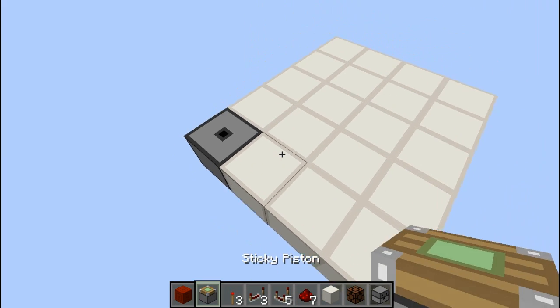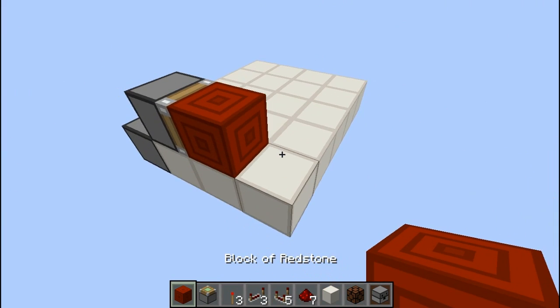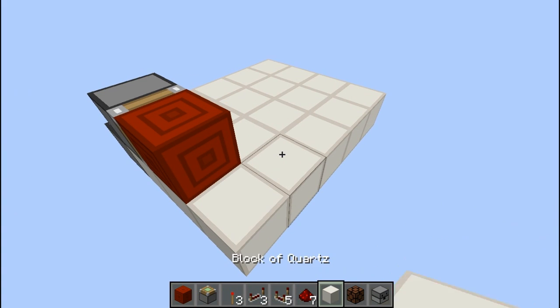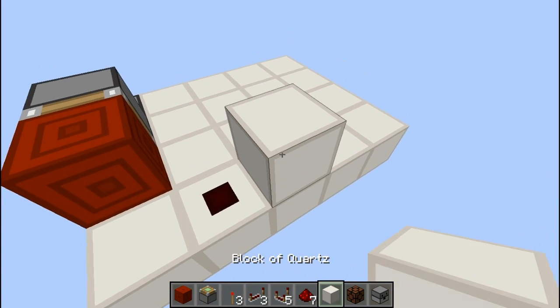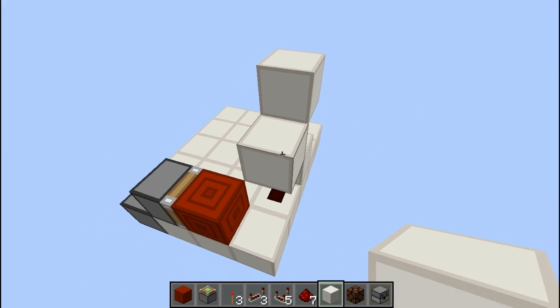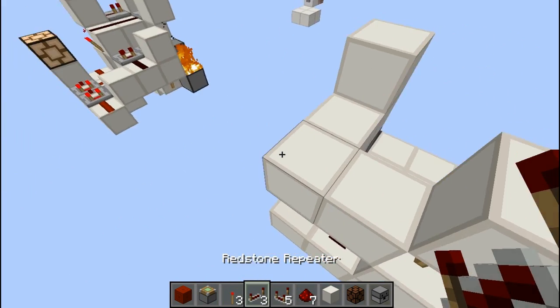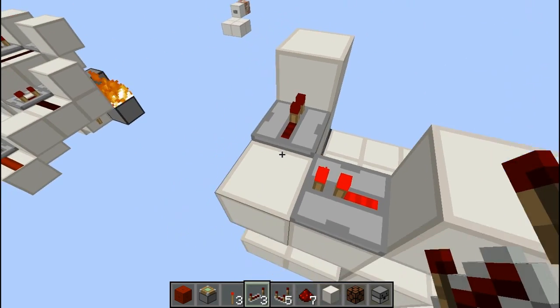Place the dispenser facing upwards, then put a sticky piston facing this way — this is basically going to be the BUD. Then get some redstone and put it here, then there's going to be a block here, a redstone torch, then a block carrying out the power and bringing it all the way over to the BUD.